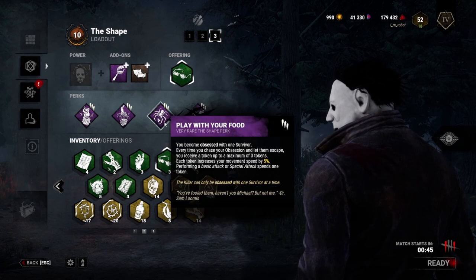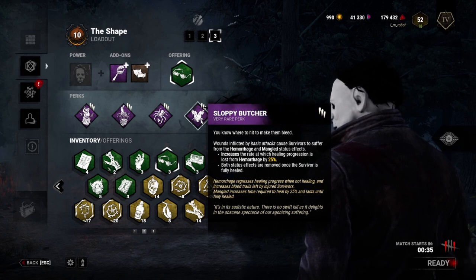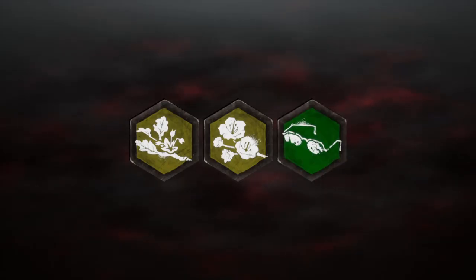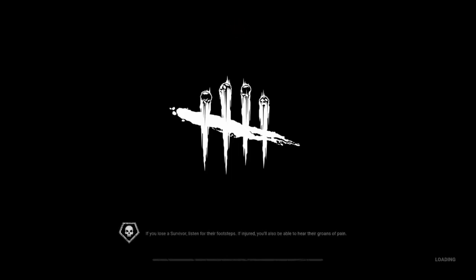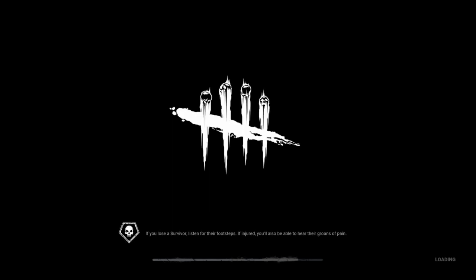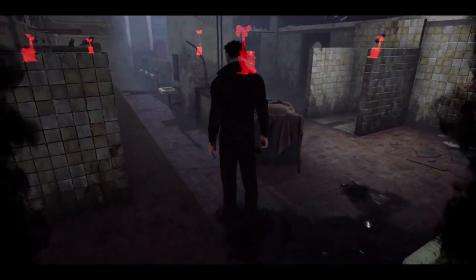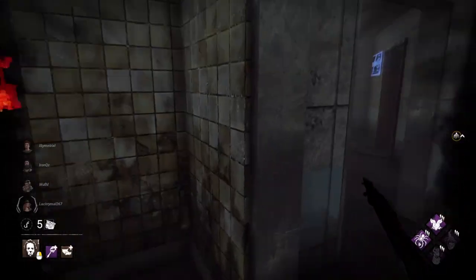We've got Pop and Eruption for gen regression, then Play With Your Food to find the obsession and get some stacks to be faster, and then Sloppy. No offerings. Hopefully they won't DC — a lot of times when people see the killer brought a map offering they DC, especially an indoor map. They quickly think it's a stealth killer, and they're usually right. Nice, they didn't DC. Let's see what damage we can do.